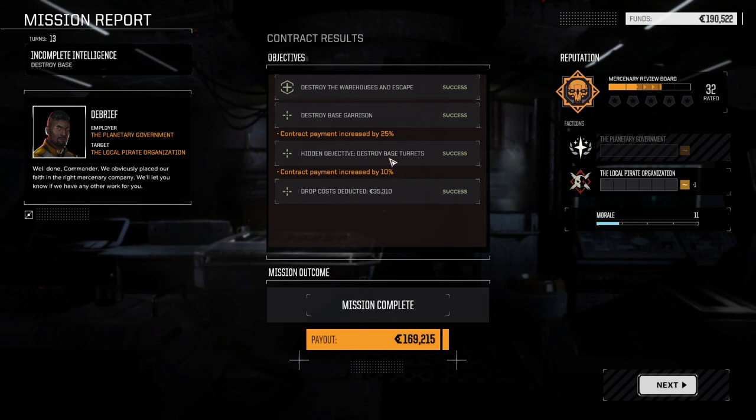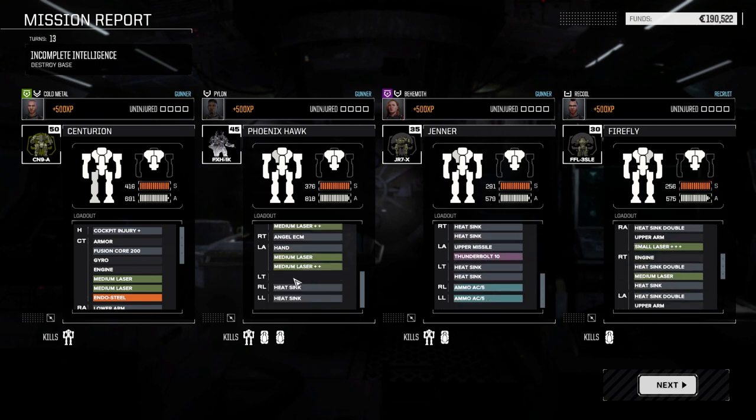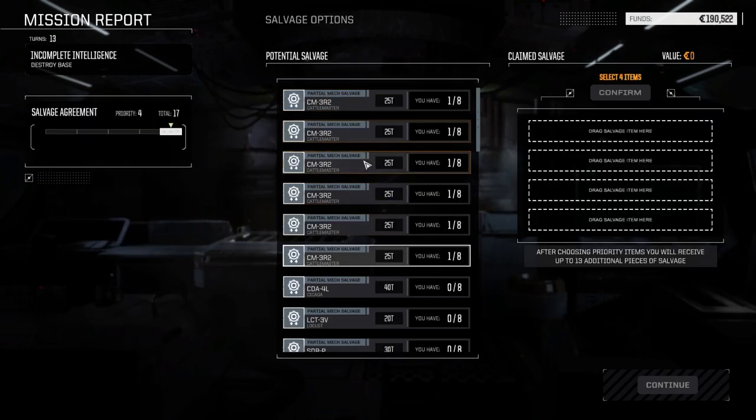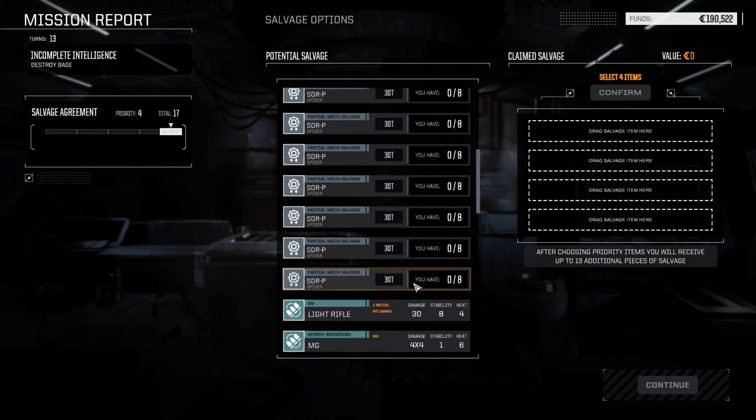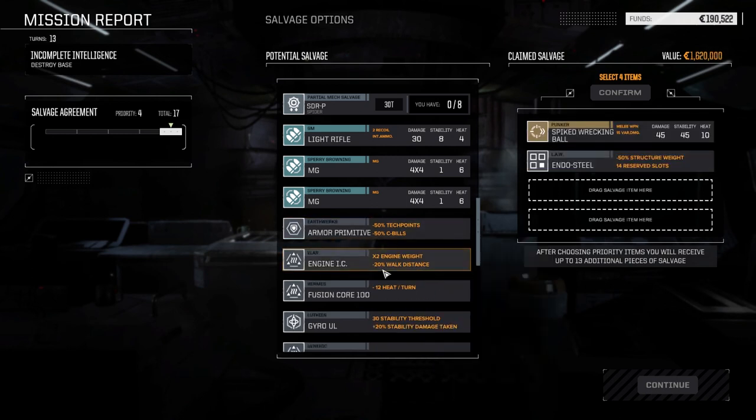Alright, bonus of 35% - 169,000, excellent! We took a little bit of damage but not a whole lot - no components damaged at all, which is excellent, I hate when we get components damaged. Let's take some Catapult Master parts. The Spiked Wrecking Ball is interesting - 45 damage, 10 heat. It's able to fire during melee combat and damage can vary between plus and minus 15, with a 50% chance to deal a critical hit. Maybe the heat is to swing it - I don't know. Endo Steel, nice!